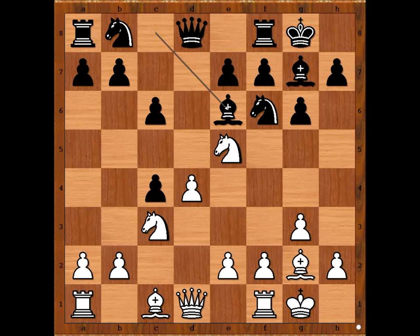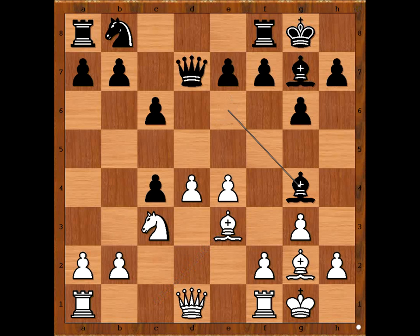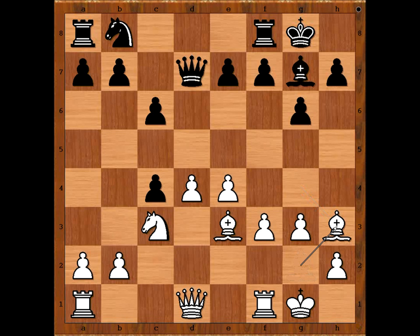Bishop to e6 defending the pawn, e4. Knight from f to d7, challenging the knight on e5. Knight takes knight, now queen takes knight — there is a reason for this. Bishop to e3, Bishop to g4 attacking the queen, provoking f3, and now Bishop to h3. Bishop takes bishop, queen takes bishop, and Alekhine got rid of the dangerous light-square bishop.